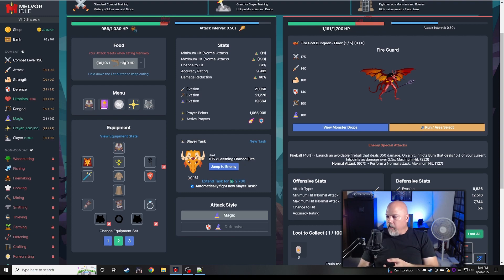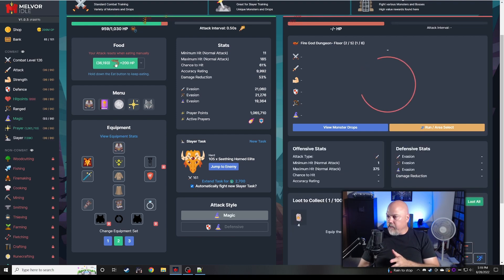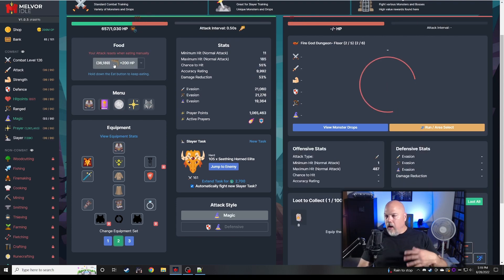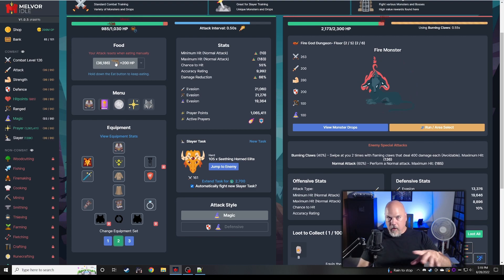If you're going to idle this, you want full heiress god gear on your ranged character to absorb everything in here, and you may still need to run some prayers to handle everything. Switch that back — this is all melee so we'll leave magic on. In here you're going to get a damage reduction multiplier. Magic will trump melee in this dungeon under the normal combat triangle, so we're going in with this setup.